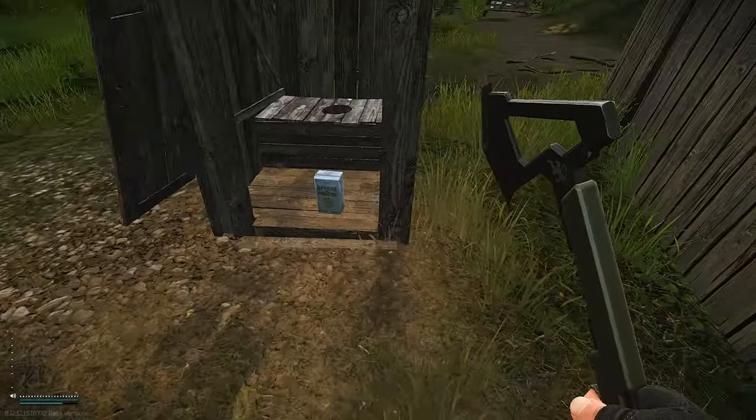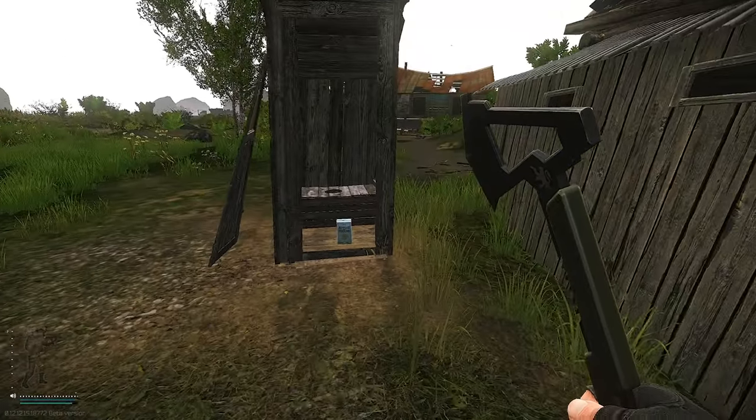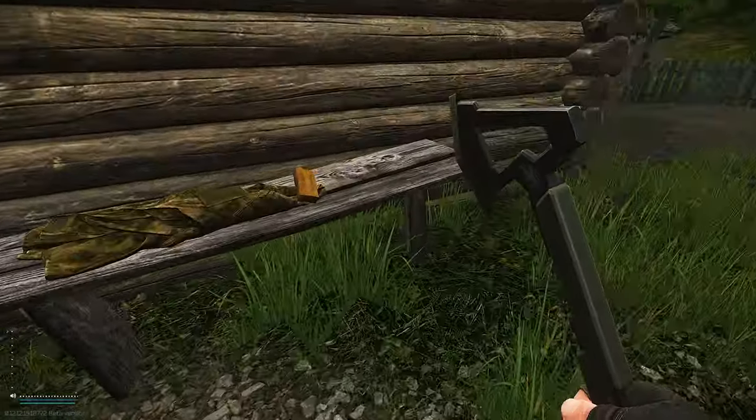In front of this porta-potty, you can usually find food, and sometimes streamer items will drop here, so be very aware of this area. Go around to this table and check the tables.